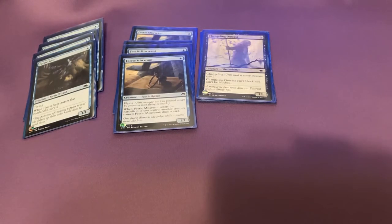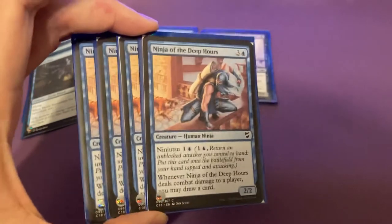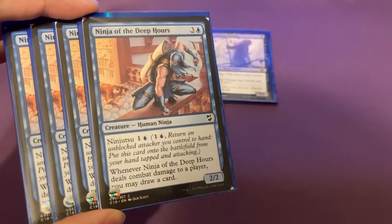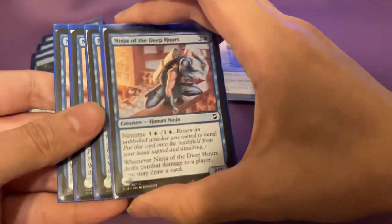And then we start getting into the good stuff — the ninjas. First off, we have four copies of Ninja of the Deep Hours. It's a Ninja, two for one and a blue. And then whenever it deals combat damage, you draw a card. Blue is just insane with its card advantage.